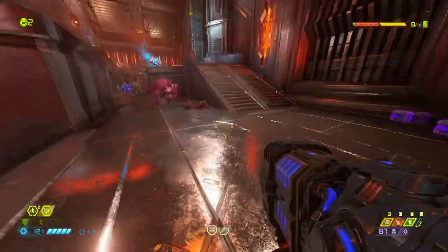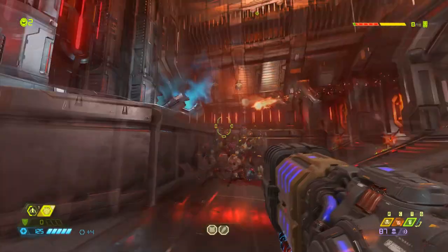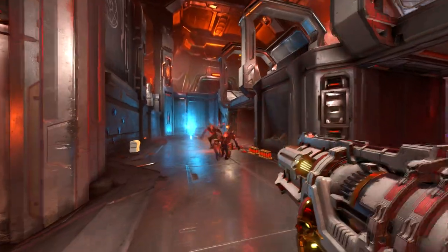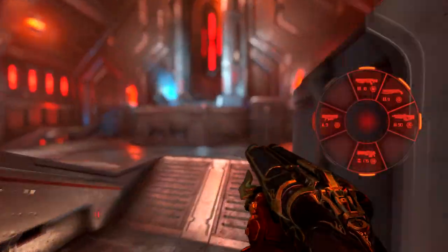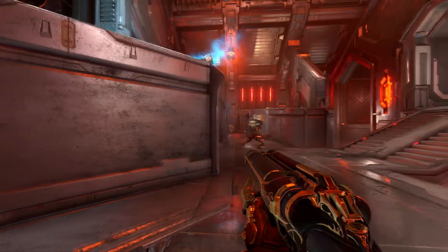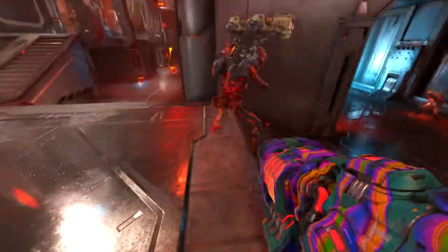Whether console peasants want to admit it or not, Doom Eternal to its core is a PC game. Granted, its software did do some amazing things by making sure this game is capable of reaching 60 frames per second on console, which is a big deal. And obviously that doesn't come at graphical fidelity. There's no major lags, no stuttering, no issues that make Doom Eternal unplayable on console. But graphics and frame rate are only small parts to a bigger picture.